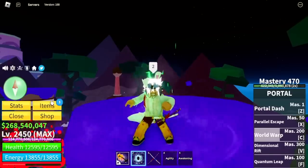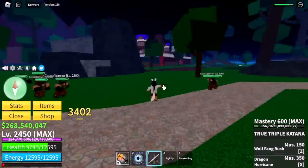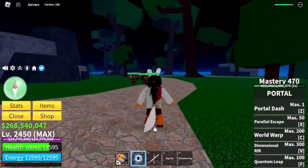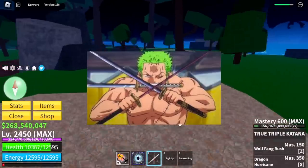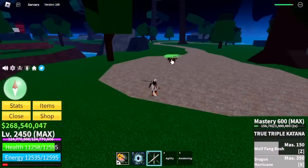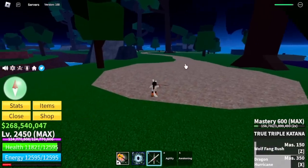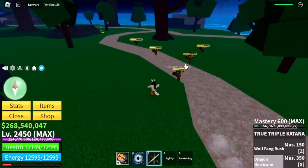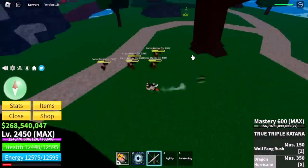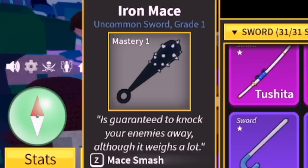I hope this reaches the developers. I have two swords in mind that should be updated first. The first is the True Triple Katana — if you watch One Piece, this is used by Zoro, and he's super OP right now. But this sword is really hard to get, and comparing it to the CDK's skills, CDK is way better. So they really need to rework or buff this sword.